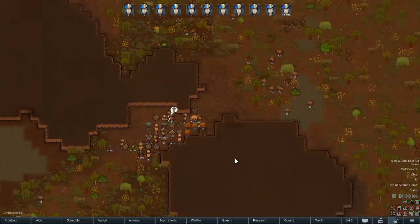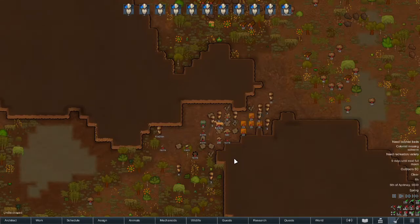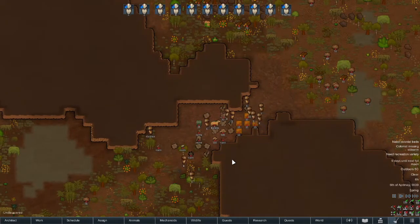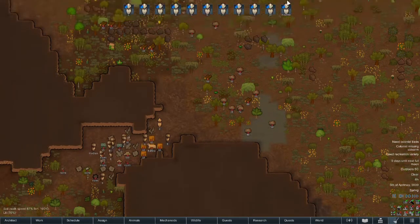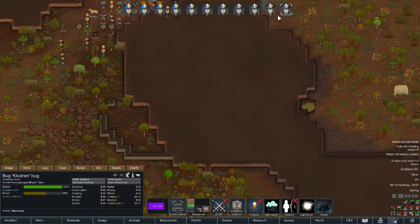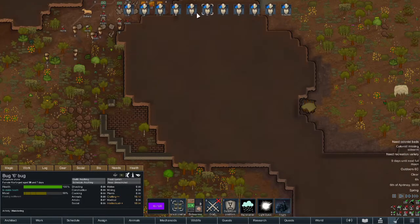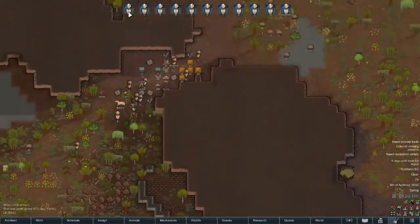So obviously the first thing we're going to want to know about when it comes to Rimworld of Magic is what stats affect our magic users. To that end, I loaded in 11 instances of the exact same guy. They're all named Bug Bug with various iterative names, and they all have the same traits.